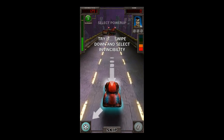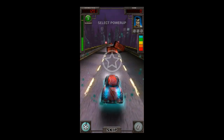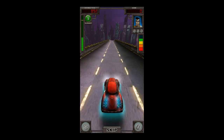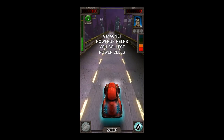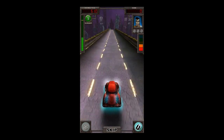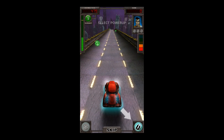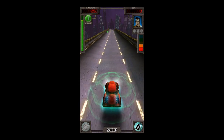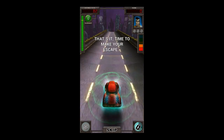Swipe down for power-ups. I swiped down and turned it off — clearly the tutorial wasn't done yet. Swipe down and select magnet. I've got the magnet now — pretty self-explanatory power-up, it's grabbing all the orbs. Distance meter winding down... made the escape! Okay, that was the tutorial.